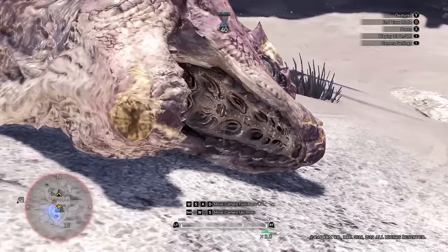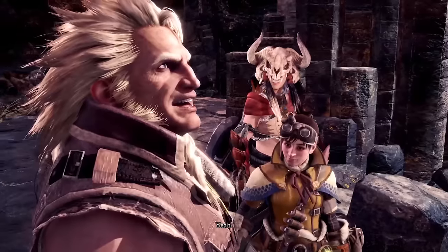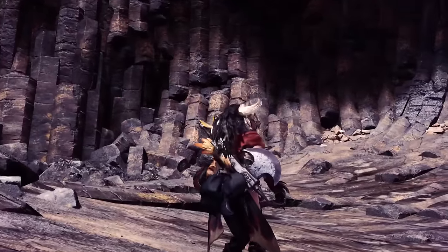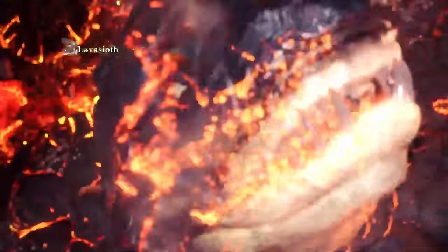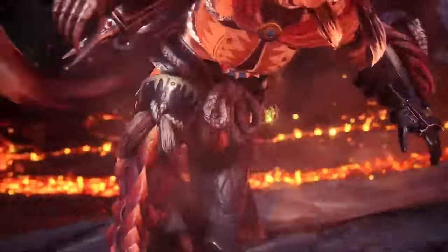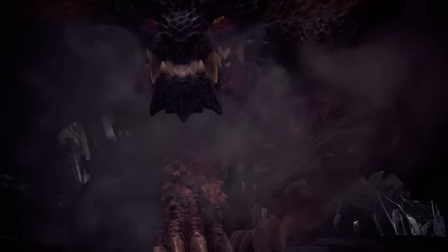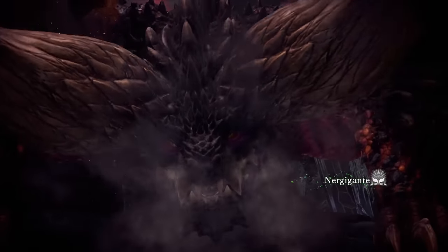The Admiral comes in to admire our kill and introduces us to the final location in the base game, the Elder's Recess. Here we go and take a look at every monster that inhabits the area — Dodogama, Uragaan, and Lavasioth — though we don't need to fight them just yet. Finally we find tracks that Nergigante left behind, unlocking the quest to fight him. I jump straight into the quest, and Nergigante was super difficult. He does tons of damage with every hit, has gigantic hitboxes, and worst of all, he gains more armor the longer the fight goes on.